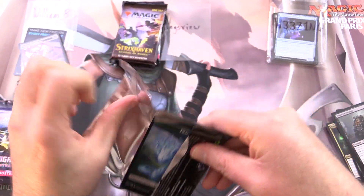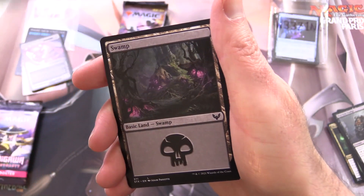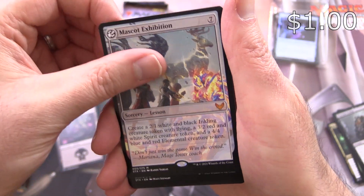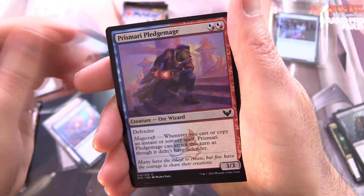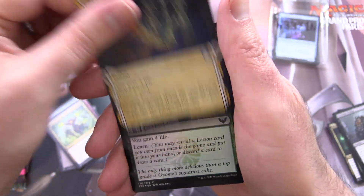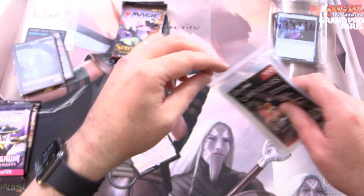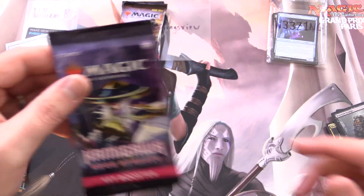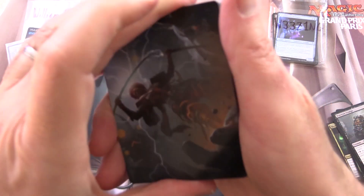On to some Strixhaven — Strixhaven has an opportunity to turn things around here. From the Mystical Archives we have Thrill of Possibility, and a Swamp. Mascot Exhibition — Mythic! We'll sleeve that up. Pop Quiz, Pigment Storm, Spectacle Mage, Waterfall Aerialist, Prismari Pledge Mage, K-Rock Wrangler, Tenured Inkcaster, and Witherbloom Command. Not too shabby. Foil Revitalized from the Mystical Archives, Foil Cram Session. We did get a Mythic — I think it's a low-end Mythic, but we're not going to complain. I'm going to say they're probably roughly equal — maybe Kamigawa slightly ahead at this point.